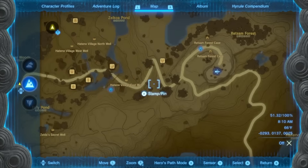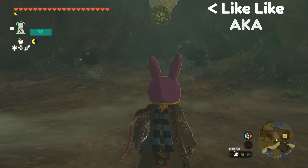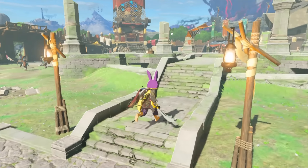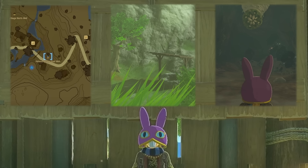Armed with this new information we're going to head to Hateno Village because in the well beneath the town there's a like-like that just so happens to be sitting inside a cull zone. This is the most consistent and reliable location found during research and testing. I'll have a link in the description to an object map showing every cull zone in the game, and if you find any other good locations I highly encourage you to join the speedrun Discord and share your discoveries there.